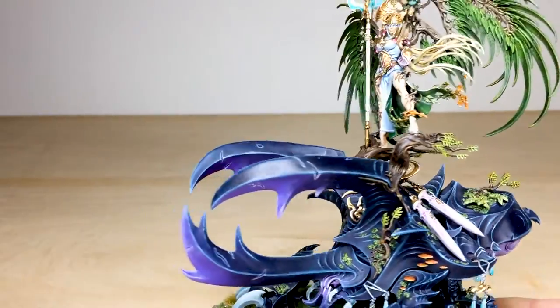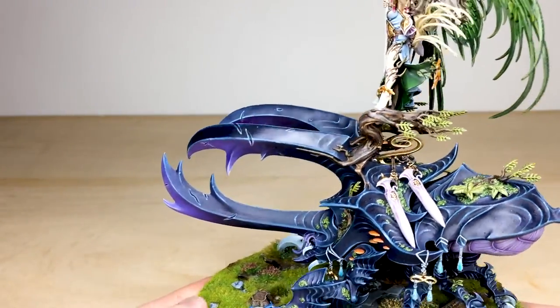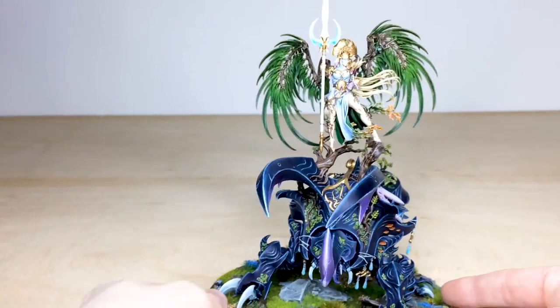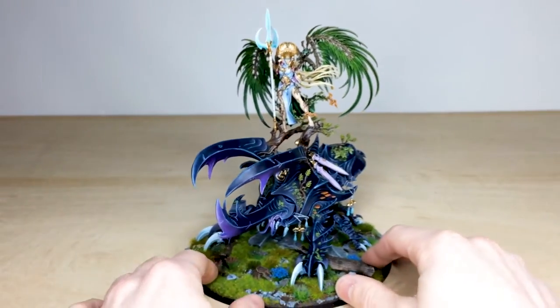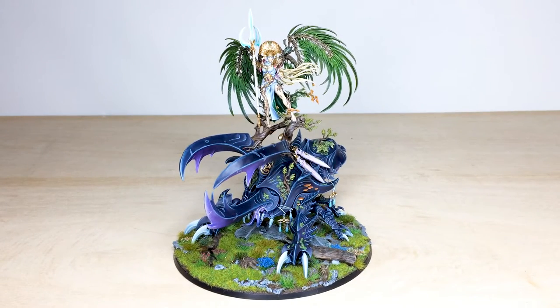Moving on to her, you've got her flowing blonde locks and a sort of mutated wooden arm, which is just really cool. Overall an awesome model - difficult to get it all on camera, so I do apologize. I do hope you like the basing as well because that's just really cool. She's now going to be packed up and sent off to our client.